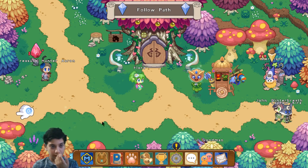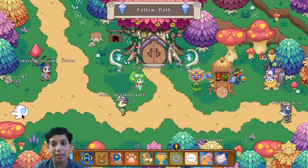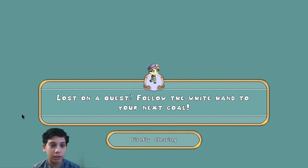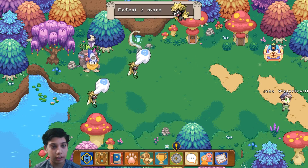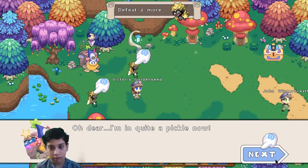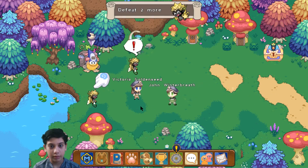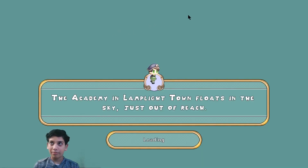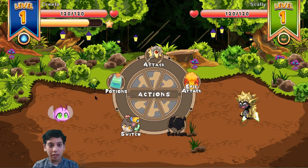Those monsters are getting on peeps nerves now. Bad, bad, bad - having dirty monsters is bad, bad too. So that's her friend, the merchant. He's not a pickle, he's a banana! I wonder why he said he's quite a pickle. Now my pets are level 1.